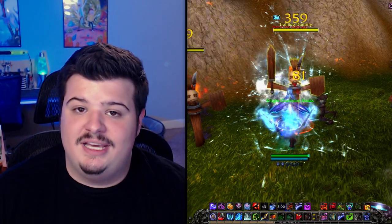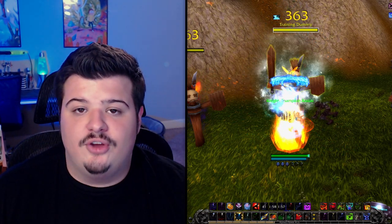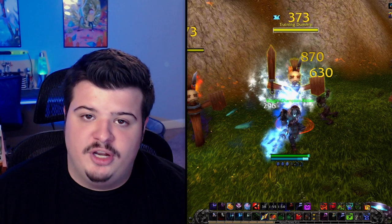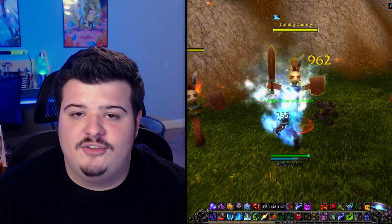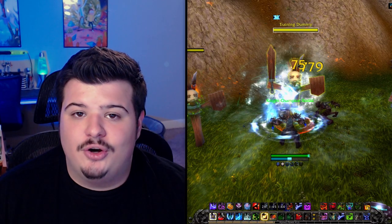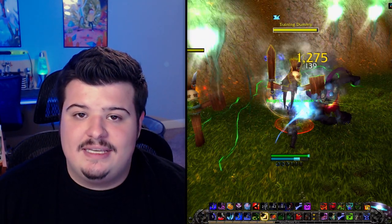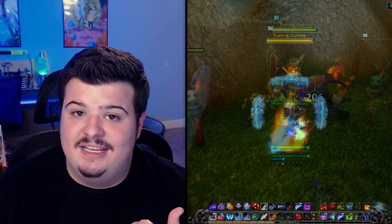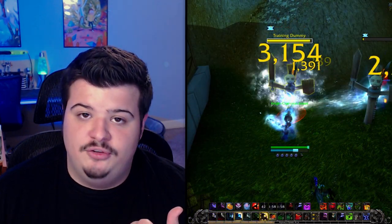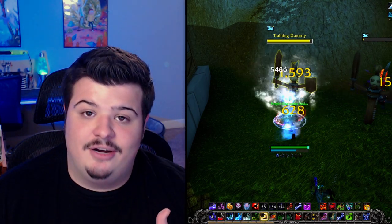Next we have Breath of Sindragosa, which is the exact opposite of Obliteration — it plays into the dumping playstyle. You build up all of your runic power and then dump it all at once through Breath of Sindragosa as your only runic power spending ability until it expires. Essentially, you build up to about 90 runic power so you don't accidentally go over and waste any, then you pop Breath of Sindragosa. Personally, I don't Death Strike during it and I won't use it if I know I'll need to Death Strike soon, since being low on HP means I have to stop and heal.